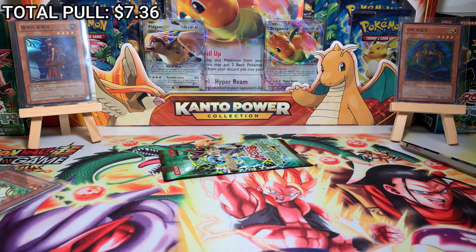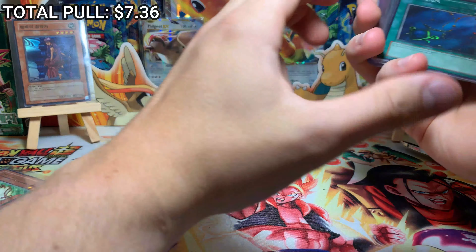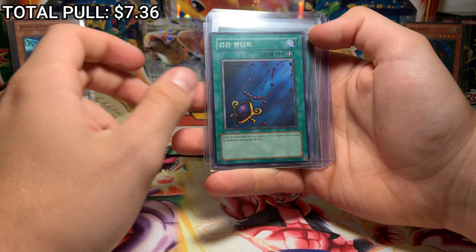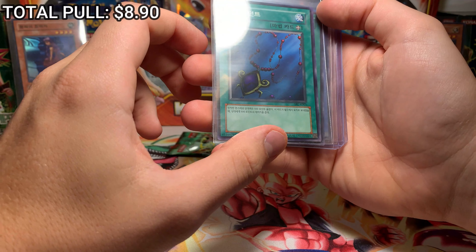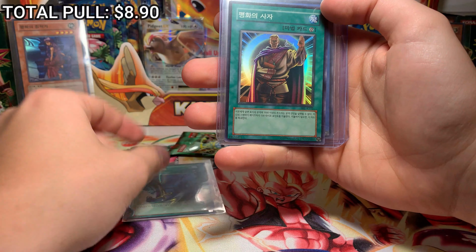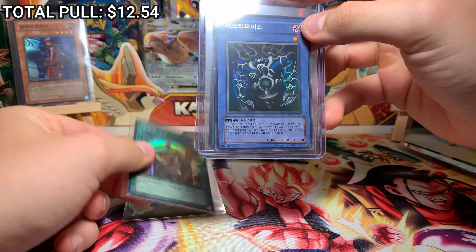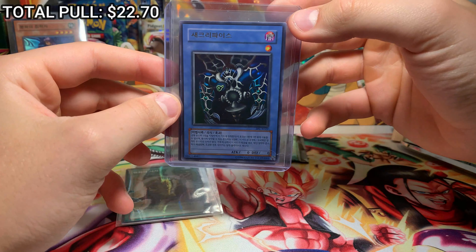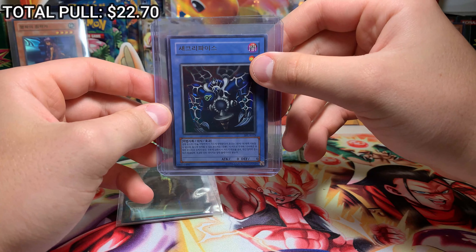Alright gang, I have some sad news. I'm an idiot and I accidentally opened four packs before I noticed my camera wasn't rolling. I debated scrapping the video, but it was four packs and of course there were four big hitters. We pulled this amulet necklace as a super rare — only the necklace part is holographic, which is really sick, like an underwater effect. Then we got this guy in a ring of light — he's pretty sick. And there's something lit in the top loaders back there.